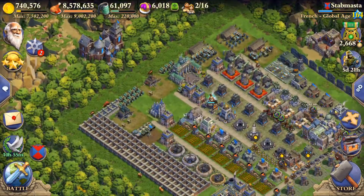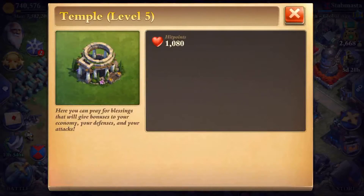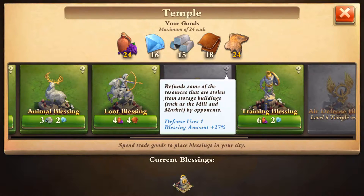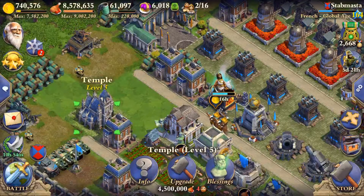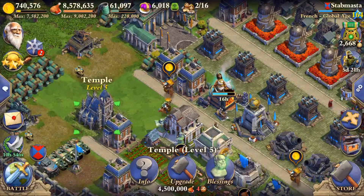Another more reliable way is actually a little thing called Storage Blessing. This is currently active at the moment. With this one you can actually protect your current loot by 27%. How it works is: whenever somebody steals, let's say 3,000 oil from me, 27% of that is given back to me.